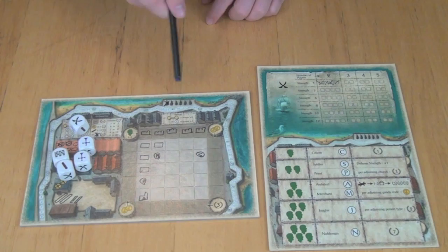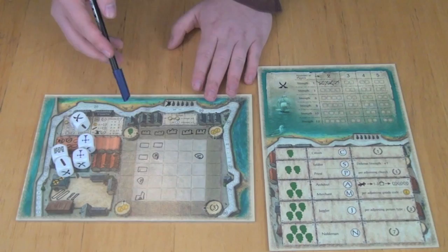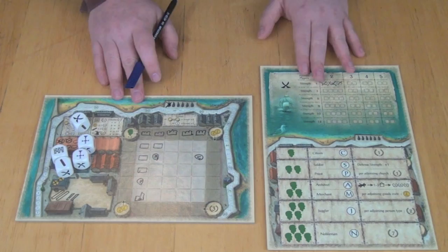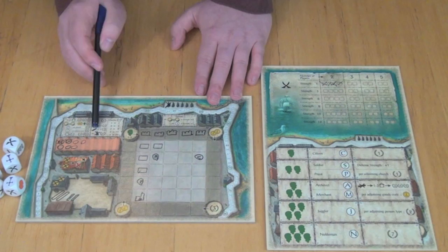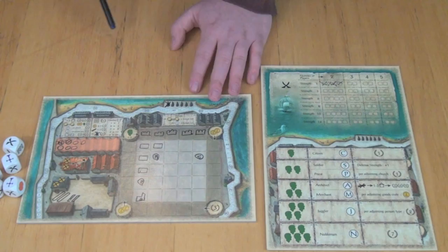You keep playing this way, gathering up things and putting different buildings in your city, until someone finishes up their whole city. At that point you end the current round, and whoever has the most points wins. Scoring includes the various building mechanics, plus five bonus points if you managed to fill your entire city. Each two coins is worth one point, each log is worth one point, minus five points for each cannon you've had crossed out, and bonuses from adjacent churches.